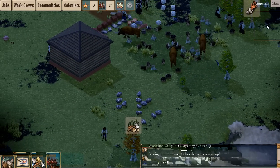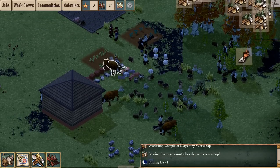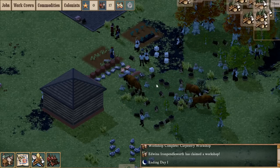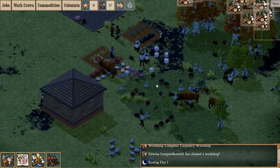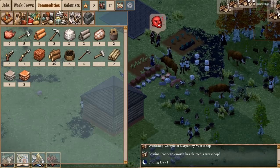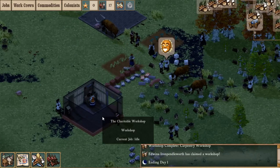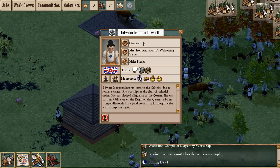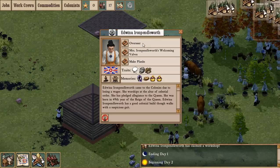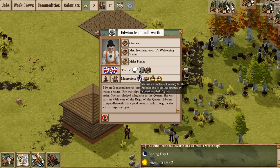As you can see, the mini-map doesn't work either. They should be killing these animals by now - it's because of them talking about random stuff. And there is a day and night system, although I don't think that has any relation to anything yet except ending the days. We should have a few planks now - we've got two planks and 45 logs, that's plenty. People are actually starting to work now. Edwina Iron Pendleworth had an unpleasant journey to the frontier due to dreams haunted by mysterious dark figures.